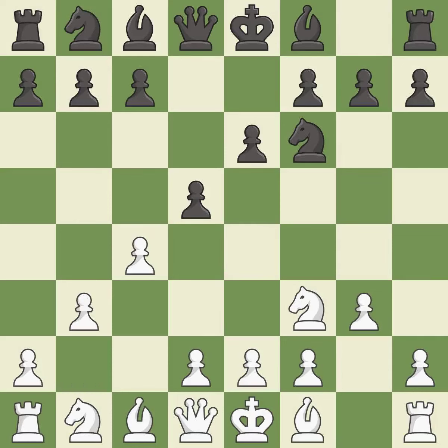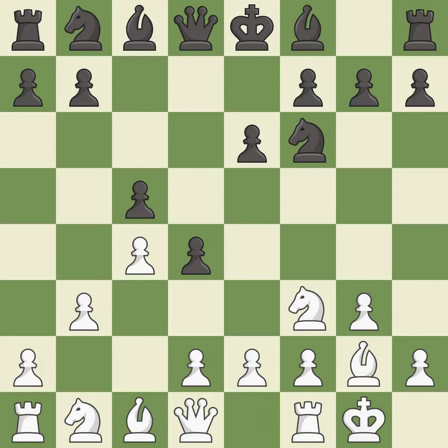This defends a pawn that was under attack and had no defenders. This fianchettos the bishop by placing it on a powerful diagonal. Castling gets the king to a safer square, out of the center of the board, while also developing a rook.